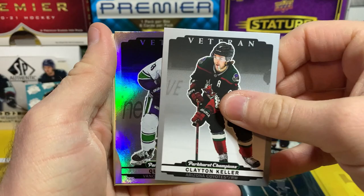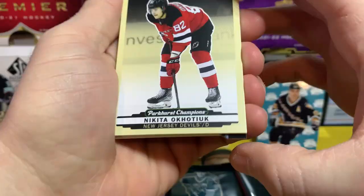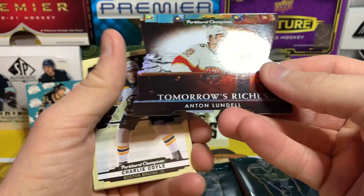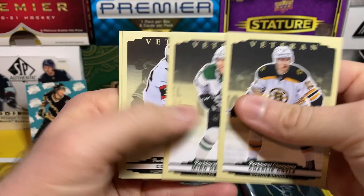Clayton Keller and we've got Quinn Hughes on the rainbow — the veteran rainbow. Carter Hart, Thomas Hartle, Chandler Stephenson, and Sean Couturier. I think we got Tomorrow's Riches sticking out there — Nikita Kucherov. Brandon Biro on the rookie, Jonathan Quick on the veteran, and yep, Tomorrow's Riches — Anton Lundell. These are pretty cool, I like these cool little die-cut inserts.